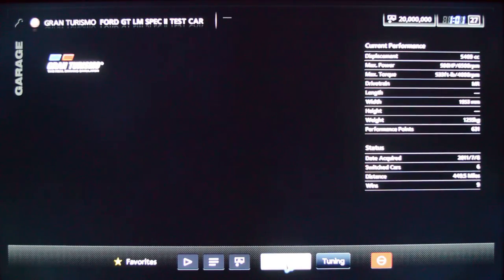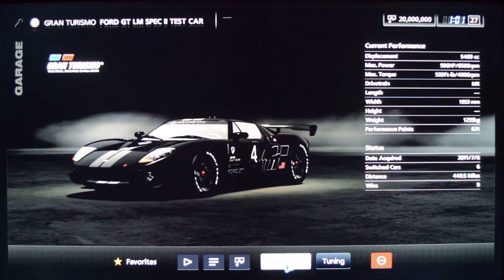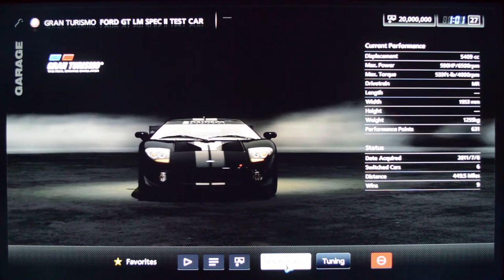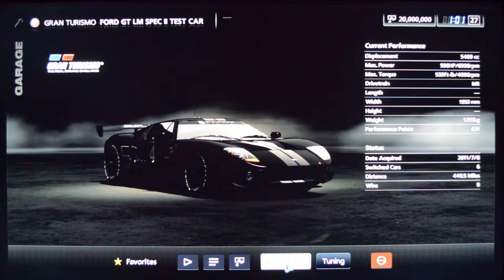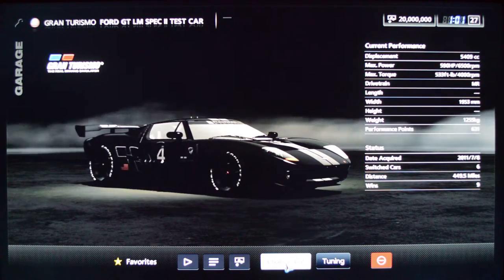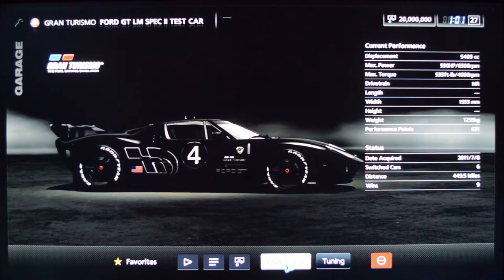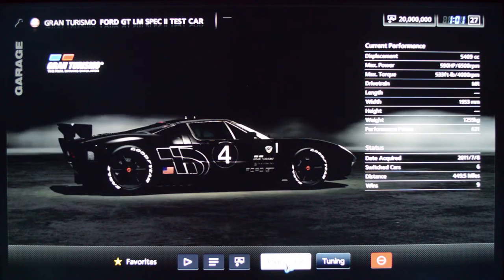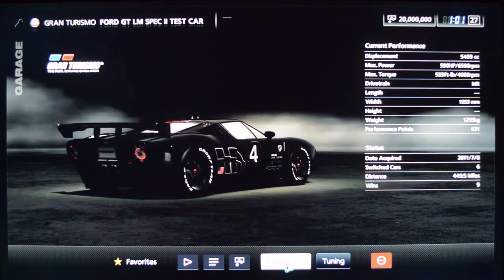Here we have a new generation Ford GT in Le Mans Spec 2 racing trim. It's just such a cool car to drive — almost 600 horsepower, a little bit heavy at 1,200 kilos, but very fun to drive and just so cool in this black carbon fiber. I love it.